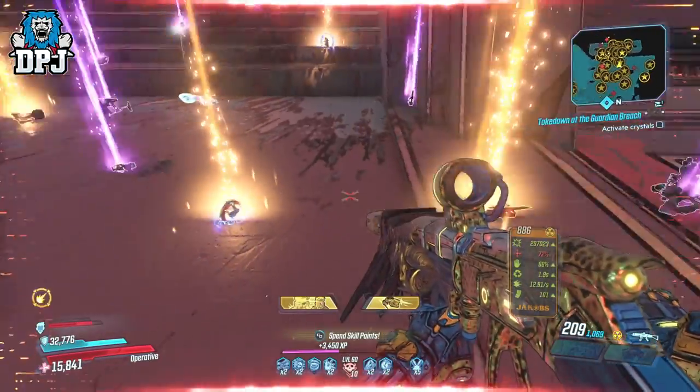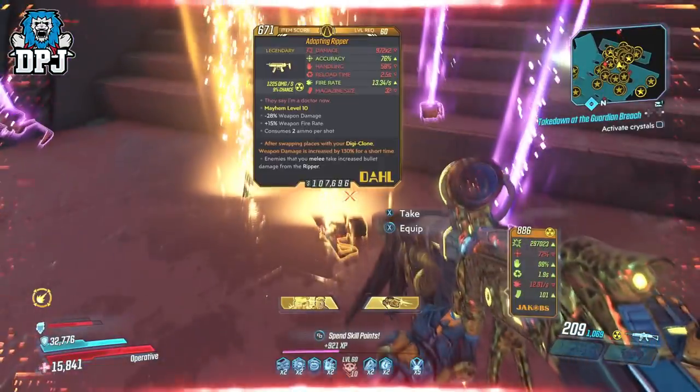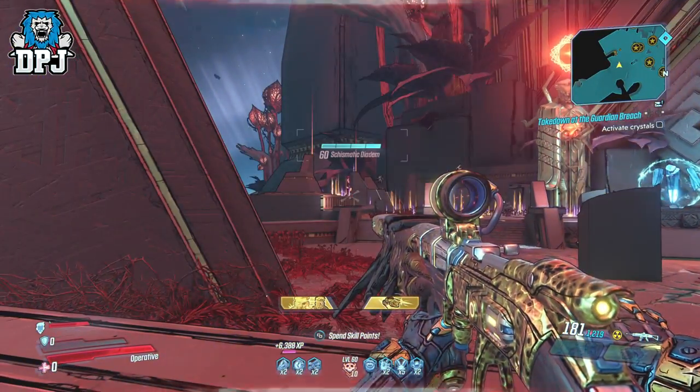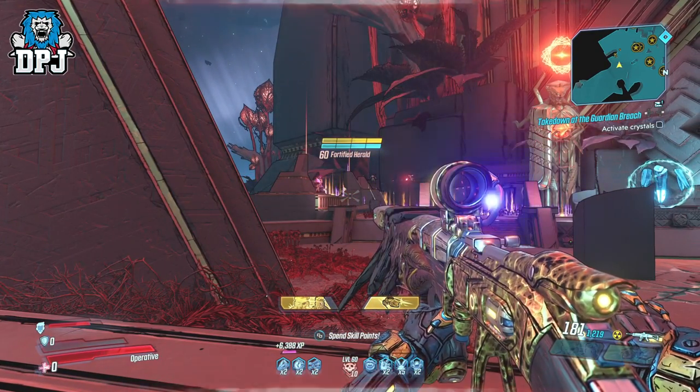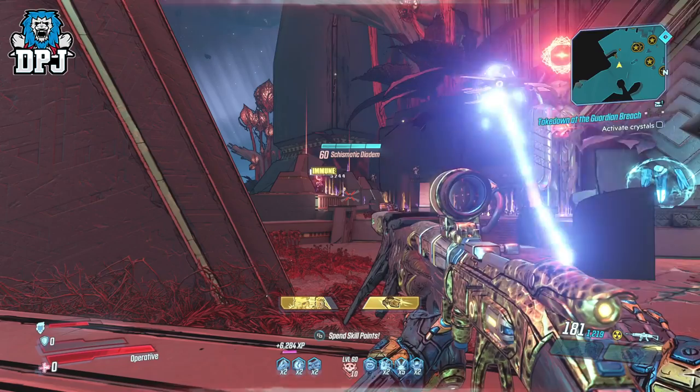This amazing farming spot was first shown to me by Cranky Throck, so credit to him. This spot allows you to literally farm unlimited XP and legendaries, and the best part is it can be done AFK if you are using this on Zane.